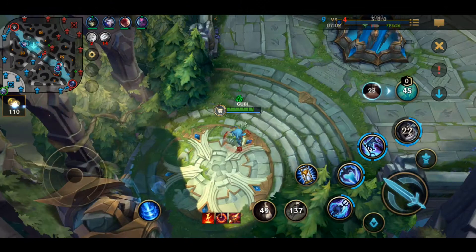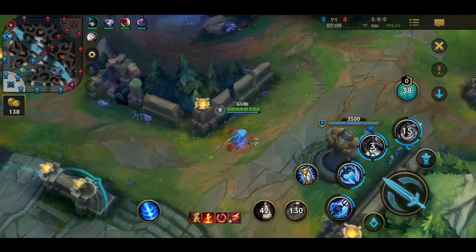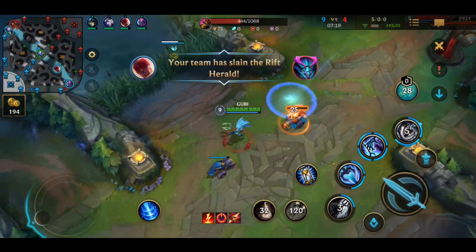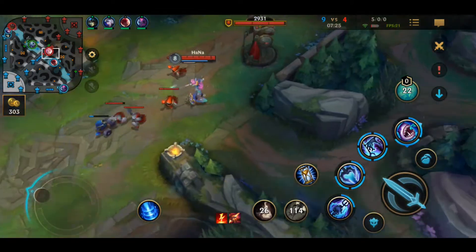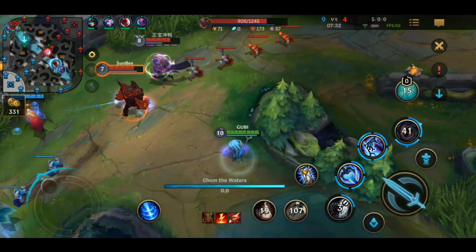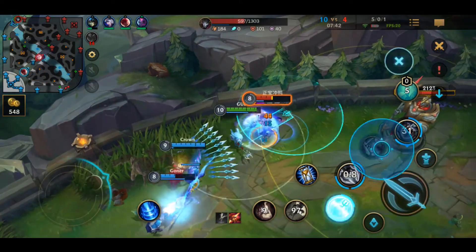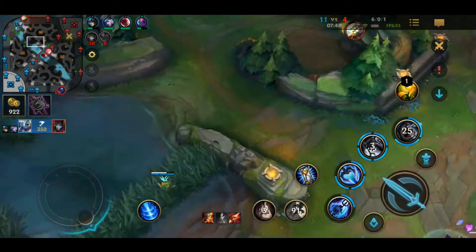My third tip for you is proper team fighting and split pushing. It's crucial to know whether to group with your team or to split push in the side lanes. In lower elo, like silver, gold, and plat, I often see most people just going down in the mid lane without thinking, regardless of the champion, in the mid to late game. However, if you are an assassin or a split pusher such as Fiora, you should be most likely side laning, especially if there's a minion wave that you can collect. Split pushing puts pressure on the enemy team and causes them to panic or to draw members of the enemy team, allowing your team to have a numbers advantage if a team fight breaks out. I'll be going over this in my guide, and I'll also be going over how to team fight properly and team fight positioning for every single type of champion and role.